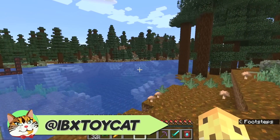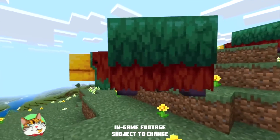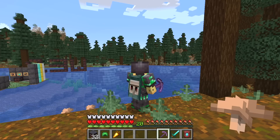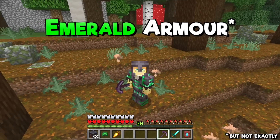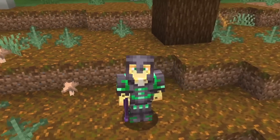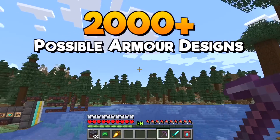All week we've been expecting to see a brand new 1.20 snapshot featuring the sniffer, but what we got instead was a change to the way you upgrade to netherite to make it harder, as well as for the first time ever, emerald armor. We now officially have this lovely emerald netherite armor combination, as well as 2000 other types of armor all added in this same update.